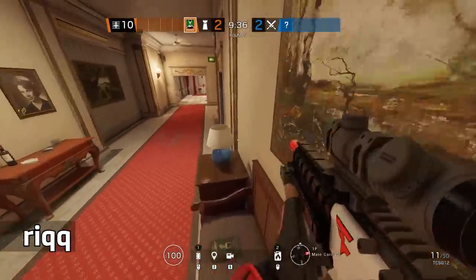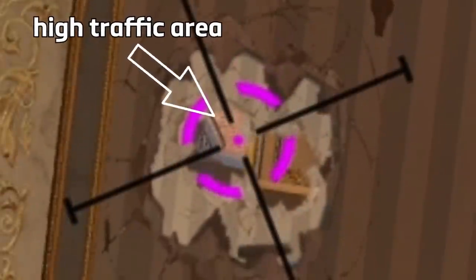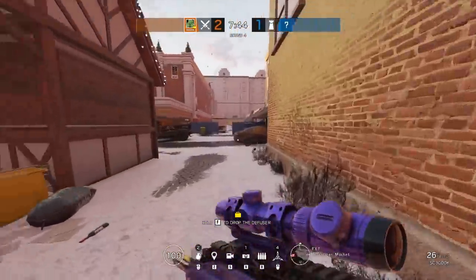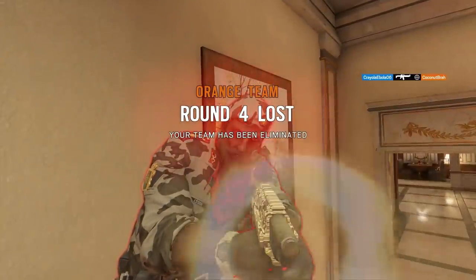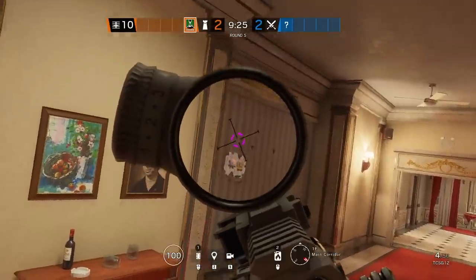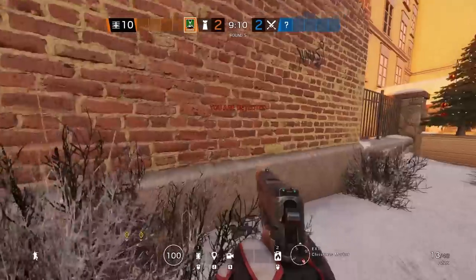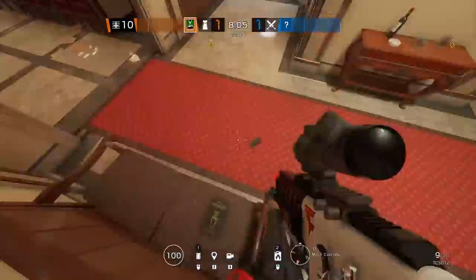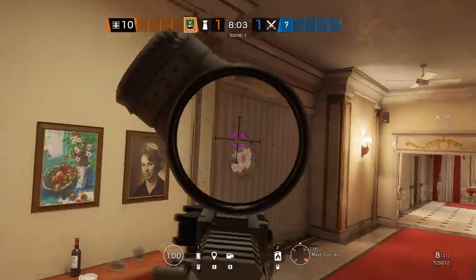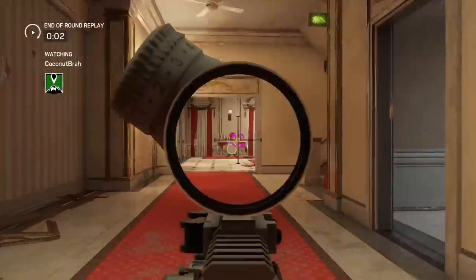Ever since the Café rework came out it's been one of my favorite maps, not just for the style but for the variety of spawn peaks. This is another new one recently found and it's perfect for Goya or Cade because it can be set up with literally two shots. This spawn peak leads to one of the highest traffic areas for attackers, it's nearly impossible to see where the shot is coming from, and the odds of dying while holding this angle are next to none.